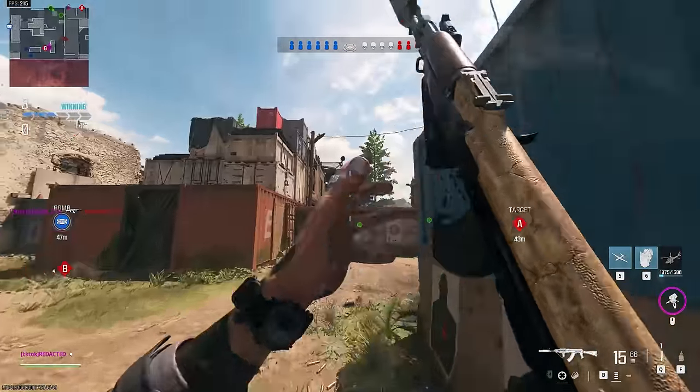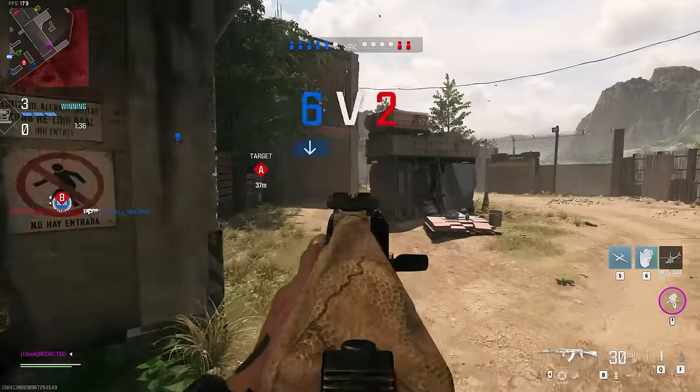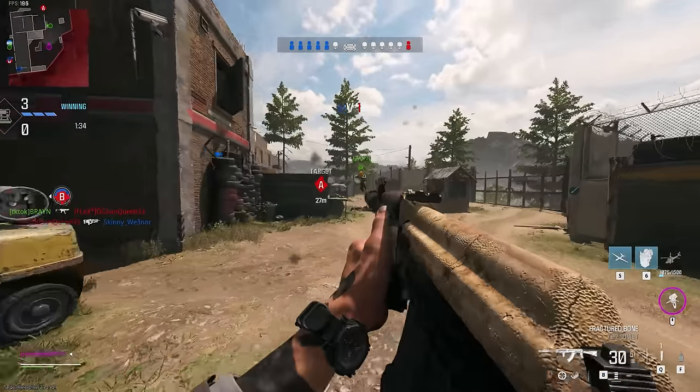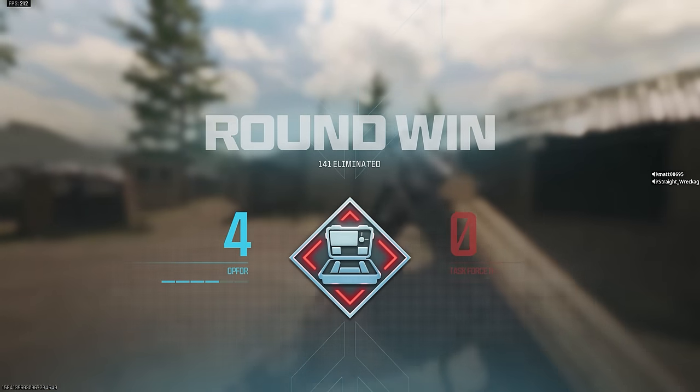We got the Juggernaut Recon. We saw him in the window so now we're gonna hug the wall, move into the spawn, check the corners. Teammates are here so we know we're safe. Radar - he's top stair. Shoot top stair. Teammates get the kill but we had the right idea.